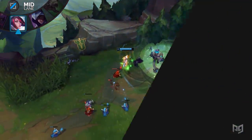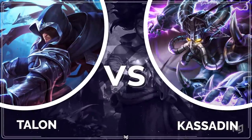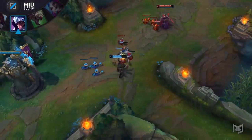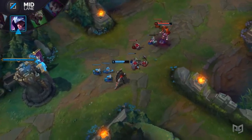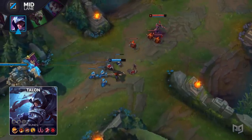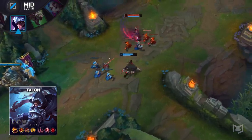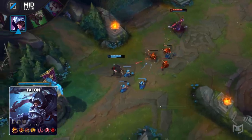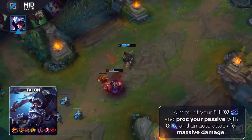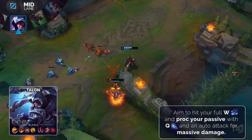Kassadin is tough to deal with because he will eventually reach his late game spike allowing him to carry. So take Talon mid and dominating all lanes will ensure that doesn't happen. Due to Kassadin's weak early game, he will never look to engage you, giving you free reign on how you want to control the lane and when you want to trade. Any time he tries to walk up to farm, look to engage with your W, Rake, and follow it up with Noxian Diplomacy to break your passive for tons of damage.